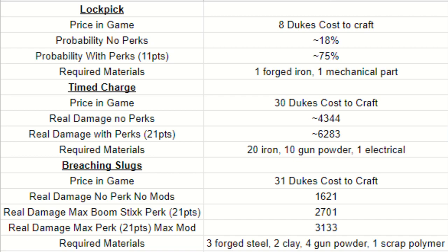Probability to open with lockpicks with no perks is about 18%. With fully loaded perks requiring at least 11 skill points, your probability goes to 75% — and that doesn't include the boost from the Great Heist book. Time charges cost approximately 30 dukes to craft; real damage with no perks averages 4,344, and with fully loaded perks (21 skill points for demolition expert) you get 6,283 damage. Materials required: 20 iron, 10 gunpowder, and one electrical part. Breaching slugs cost 31 dukes to craft (three forged steel, two clay, four gunpowder, one scrap polymer). Real damage with no perks or mods is approximately 1,621; maxing out Boomstick (21 skill points) brings it to 2,701, and a fully modded level 6 auto shotgun brings maximum output to 3,133 per shot.